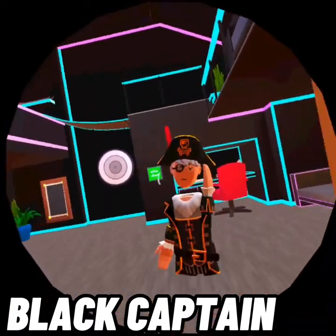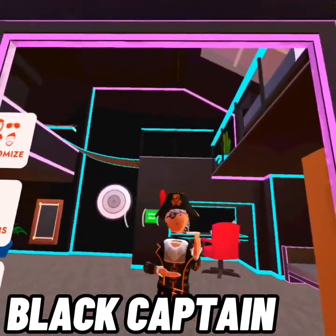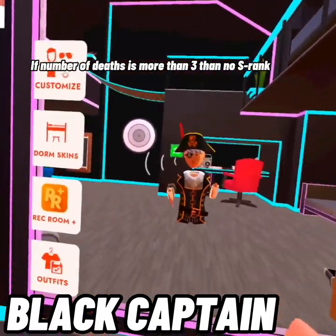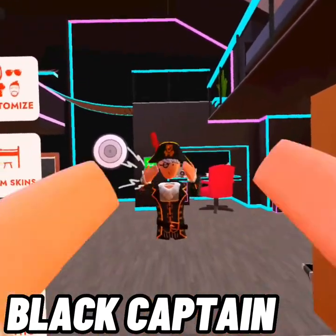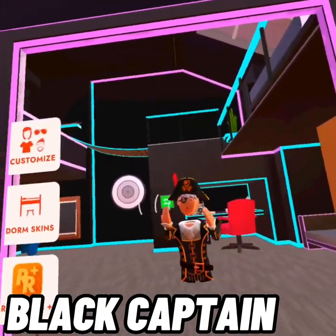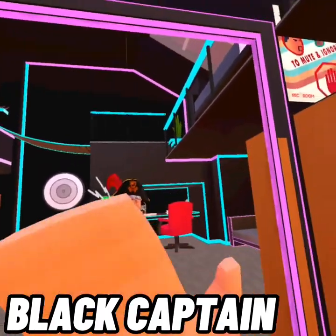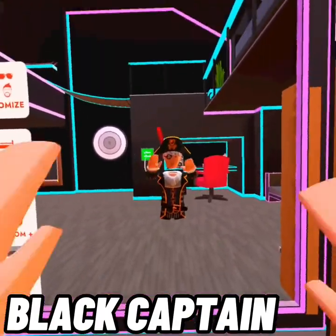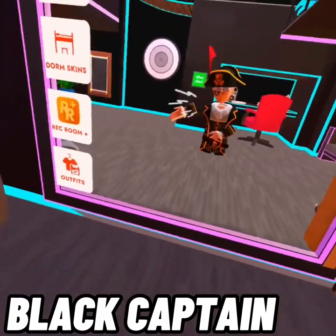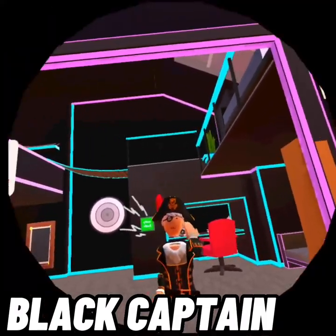Next is the Black Captain set, which you get from Isle of the Lost Skulls. To get it, you have to get an S-rank, which means you can't die more than three times. The full set includes the hat, two eye patches — I'm wearing the skull one because I like it better — the cuffs, and the belt. It took me a while to unlock; I actually recorded it but it was about an hour long.